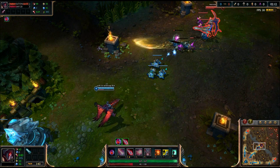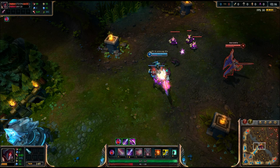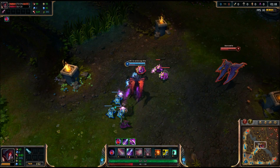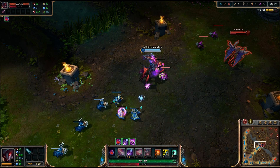First you see the enemy Aatrox do his third skill, Blades of Torment. This ability deals magic damage to all enemies it hits and slows them by 40% for up to 2.75 seconds at max level.